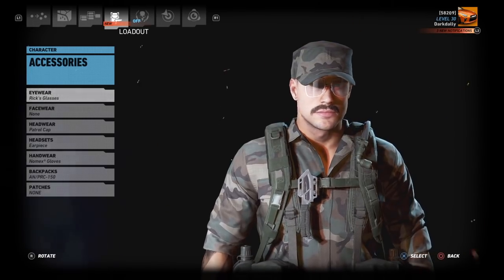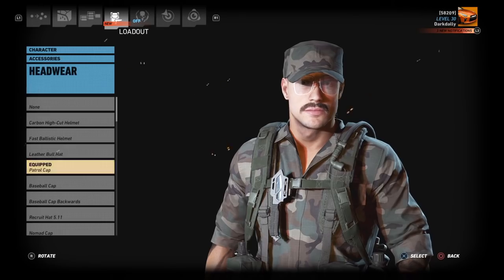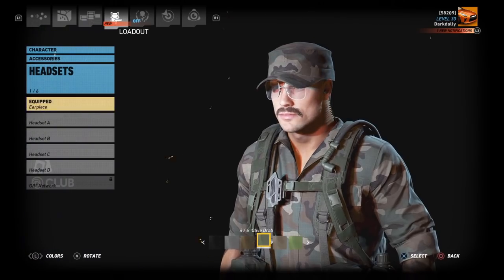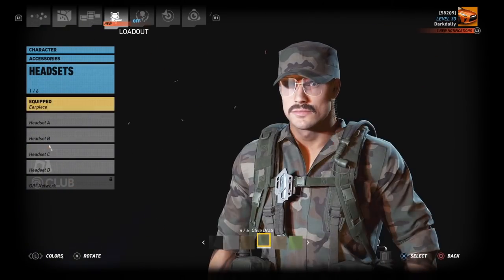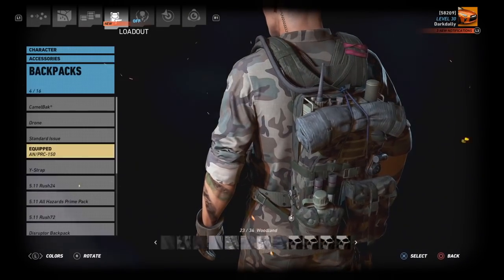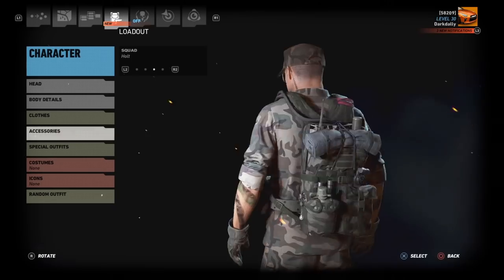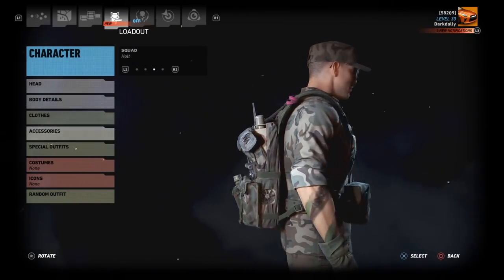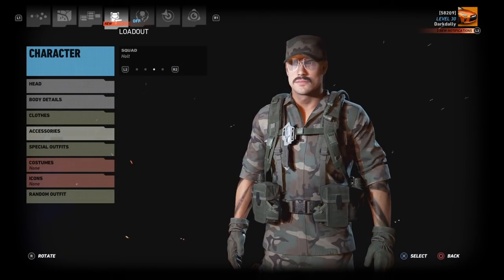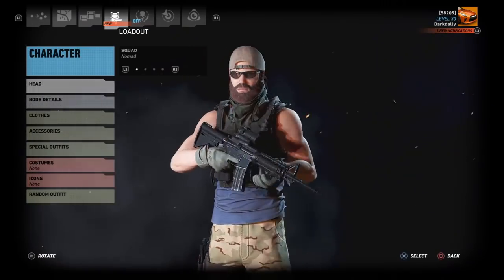For accessories: Rick's glasses — as it happens I wore those big dorky glasses because that's what they issued you. No face wear. Patrol cap in woodland. Earpiece in olive drab. Nomex gloves in neutral. Then the AN/PRC-150 radio in woodland. If I could make it more authentic, I'd add an Alice pack in olive drab — but that doesn't exist in the game. The perfect late 90s/early 2000s US soldier. Weapon of choice would be an M16A2.